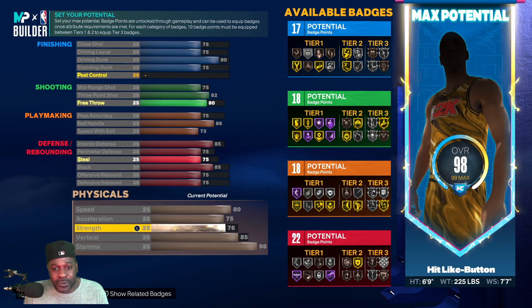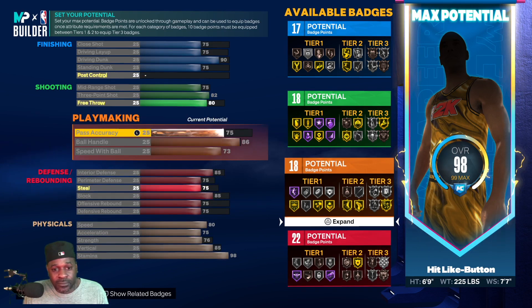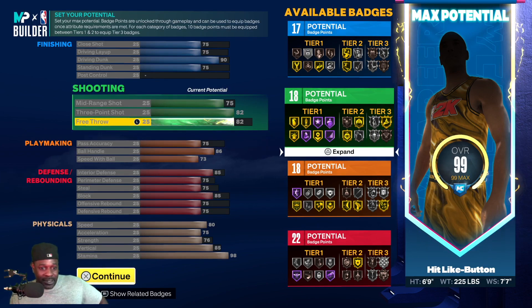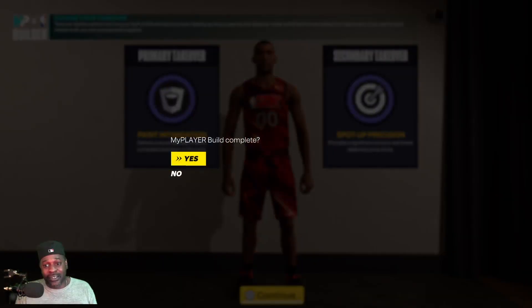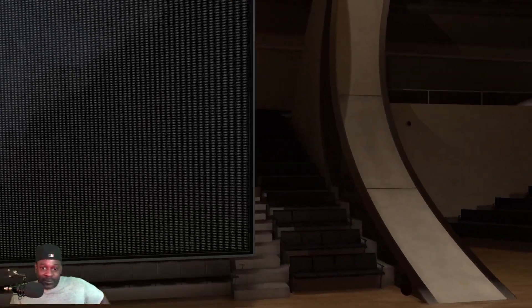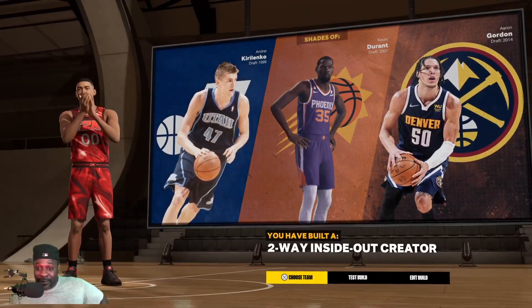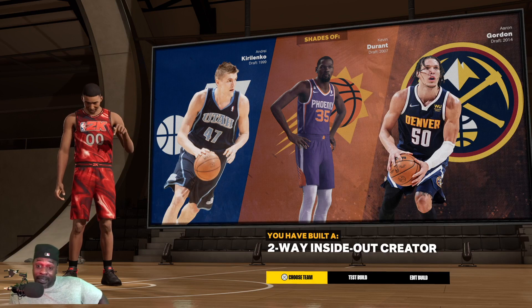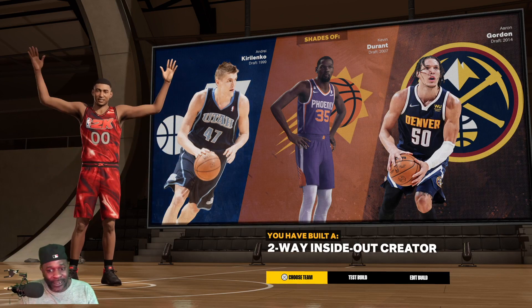With that 80 speed, opposing big men may have a hard time keeping up with us. We want sharp shooting — I could have taken slashing. You can make your own decision on takeovers. Karelinko, Kevin Durant, and Aaron Gordon — what do they have in common? They're all two-way inside out creators. This is a two-way inside out creator at the power forward position. I've never made one of these before — that's the first build right there.